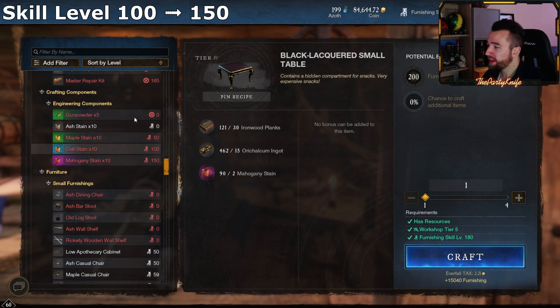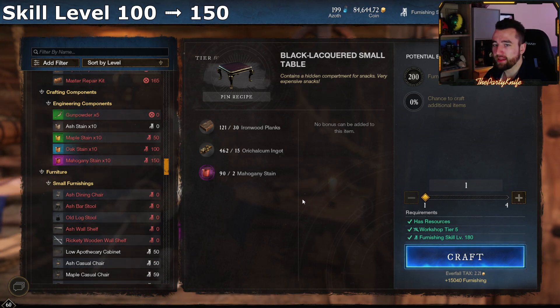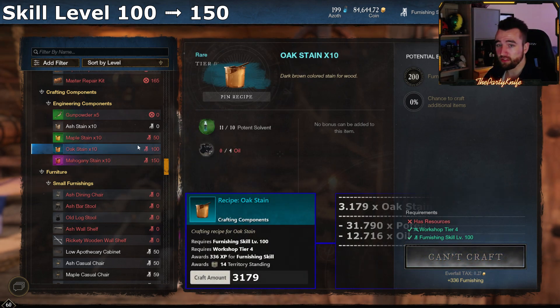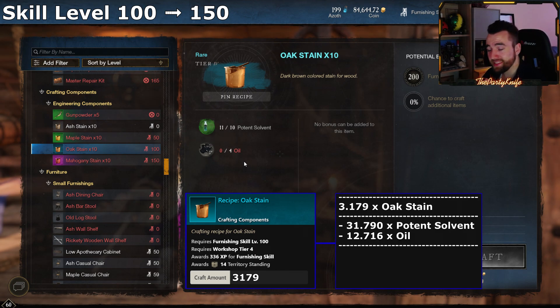Once you get to 100 there are no more secrets, no hidden schematics, no secret techniques. From here on out there's really only one way to go, and trust me I've crushed the numbers — I've looked at pretty much every conceivable schematic and recipe in the game, artifact items and all. The single most effective way is oak stains, all the way from 100 to 150. We're talking 3,179 batches — or 31,790 oak stains — of which you'll likely throw away at least 30,000. That's 31,790 potent solvent and 12,716 oil.